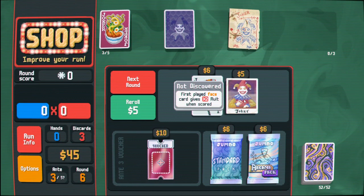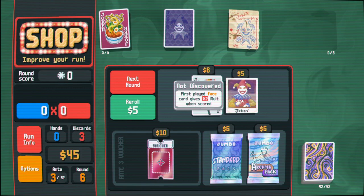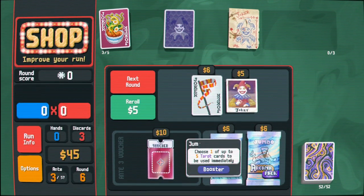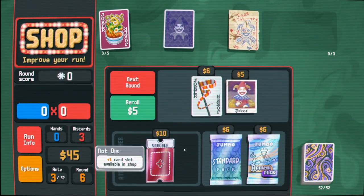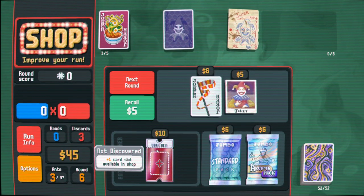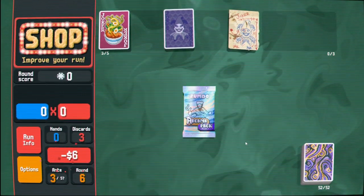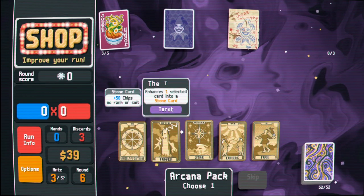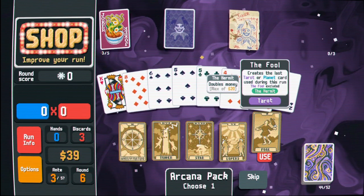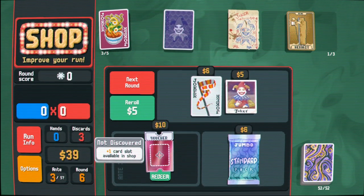Like a true gambler! For each remaining discard plus 40 chips for each of them, so 120 just at its base value. First played face card gives times two multiplier when scored - that seems okay. Seems better than this honestly. This is more card slots available - I'm gonna buy this.